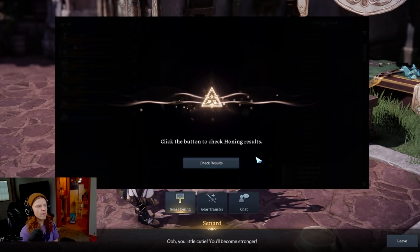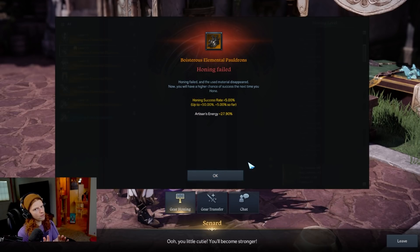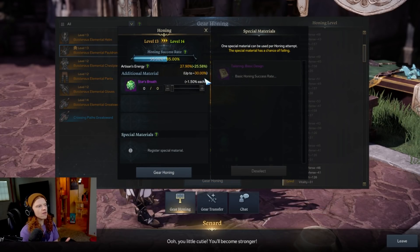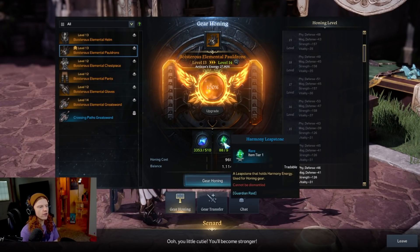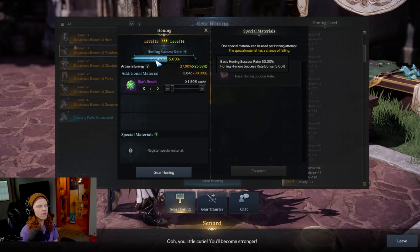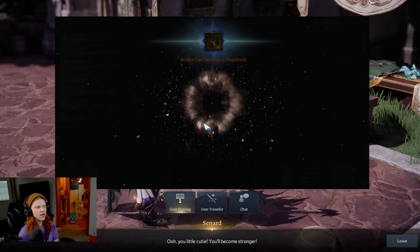So if this fails, my book will be used — but I did get 60% instead of 50%. It failed. There you go. My honing success rate is now up to 55%, because when you fail to hone something — and you can't fail upgrading, only the honing part — it increases your chance for the next attempt. Now I have to spend the 960 harmony shards, the 9 leap stones, and the 510 guardian stone fragments again for another 55% flip. You can see how failing multiple times in a row can become very expensive very quickly.